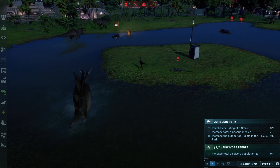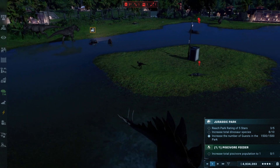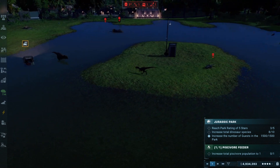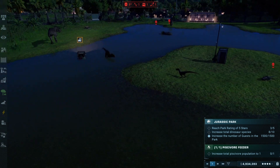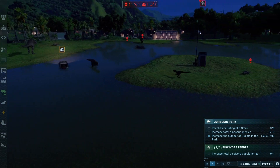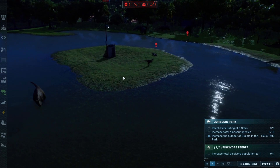A lone raptor here crossing the island. He needs to be able to find the rest of his pack if there's going to be any hope of the raptors making it into the final stages of this battle royale. Sizing up the Metricanthosaurus — they're challenging each other across the way, but that is not a fight that the raptor wants to take one-on-one. Not at all.